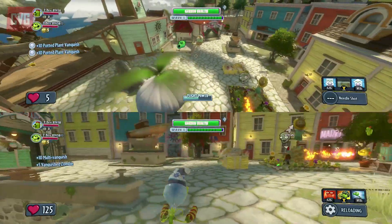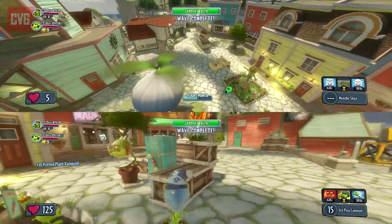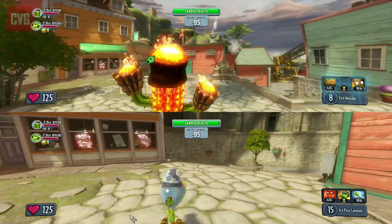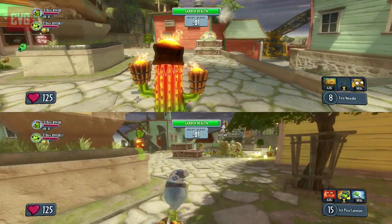We should mention that the Xbox One gets two exclusive modes. One of which is a boss mode which uses Kinect and SmartGlass to let you control either Crazy Dave or the evil Dr. Zomboss, who is voiced by Russell Brand — imagine that!